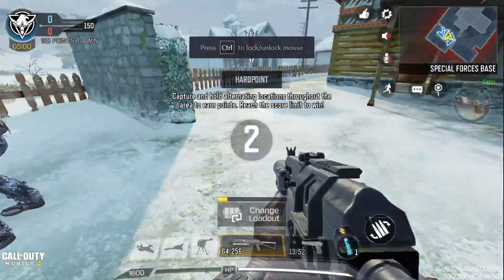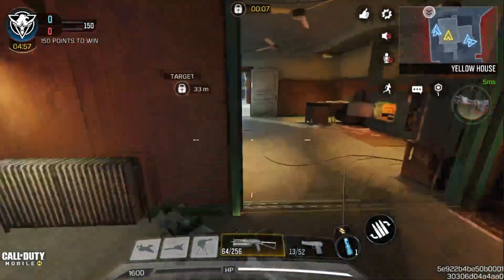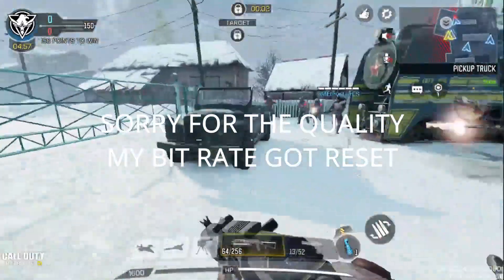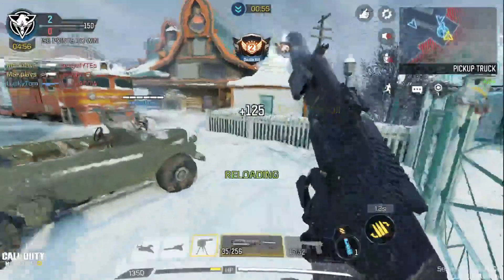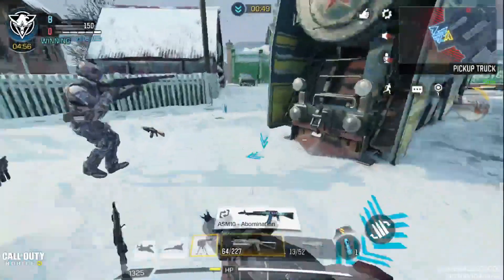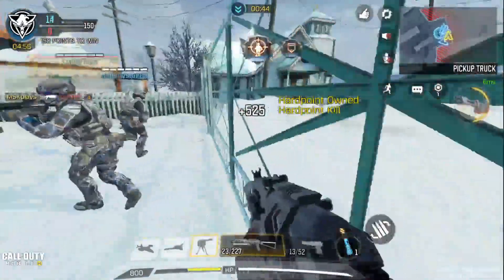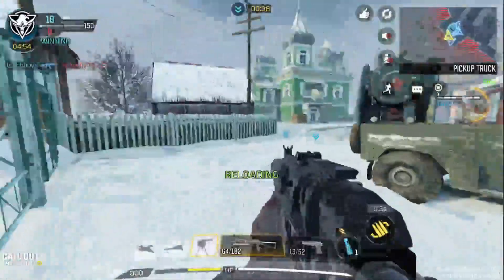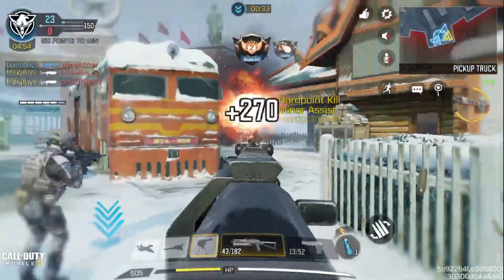The match has started and we are in Russia. This is Hardpoint on the new Town Russia map, and the game mode is Fight Against the Clock, which means your speed increases every time you kill an enemy. It's Hardpoint though, so I'm not sure why this mode is here, but we are playing gameplay and that's what we need.